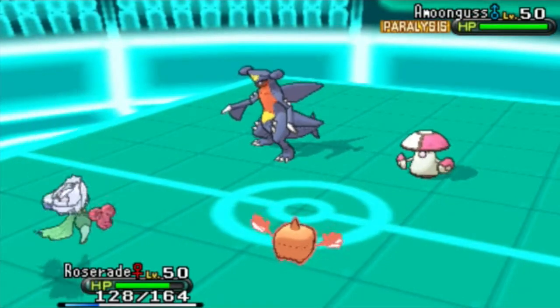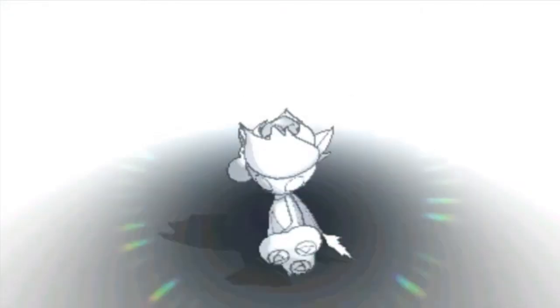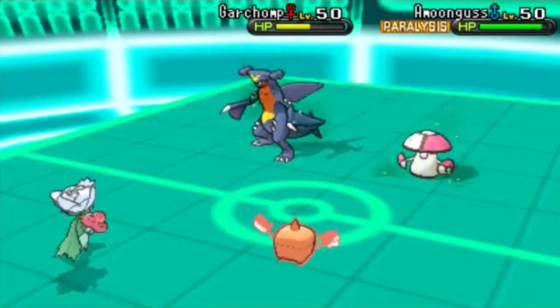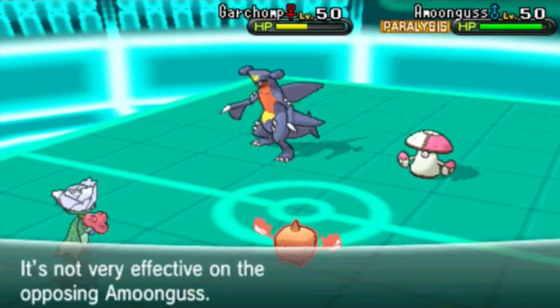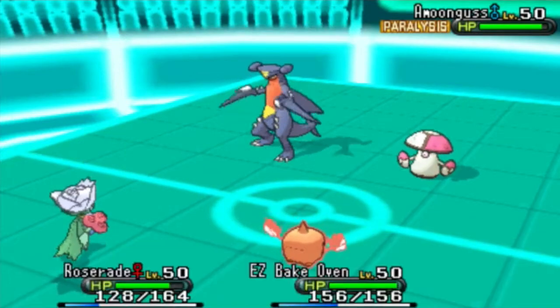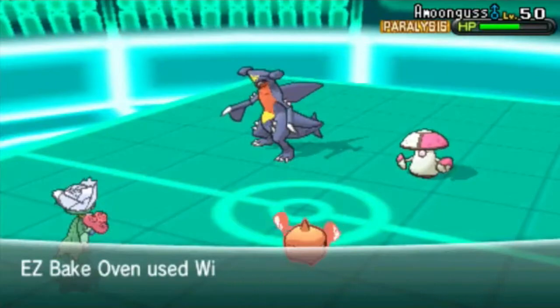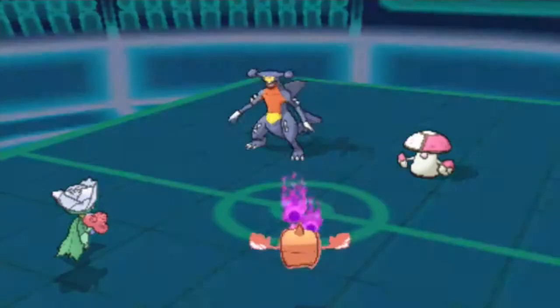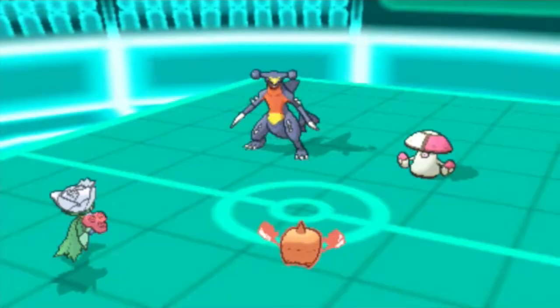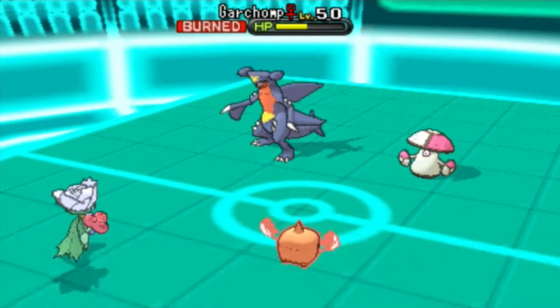I go ahead and send out my Roserade. It's running Dazzling Gleam, so I go for that right off the bat. I outspeed his Garchomp and it does a lot of damage. It doesn't do too much to Amoonguss but that's okay. Garchomp goes for another Earthquake, damaging his Amoonguss and my Roserade but not getting the knockout. I get off another free Will-O-Wisp on the Garchomp, burning it, which means it's not going to threaten me much anymore.